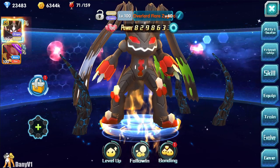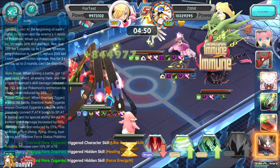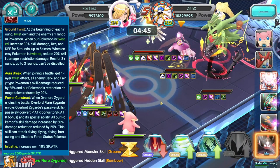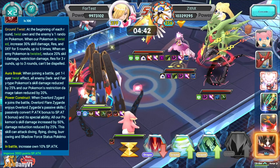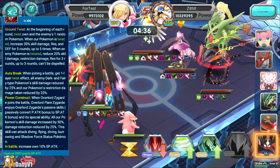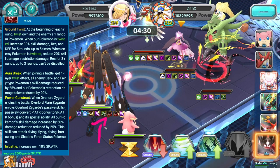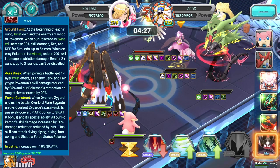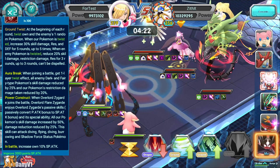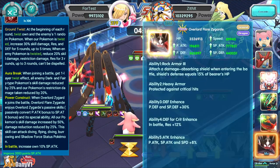Starting with the passive: at the beginning of each round, it applies a new effect called Twist to one random enemy Pokemon and one random allied Pokemon. I was lucky enough to get Twist only on Zygarde - we can see two stacks of Twist from the icon. This happens because when you join a battle, you also apply one stack of Twist to yourself.